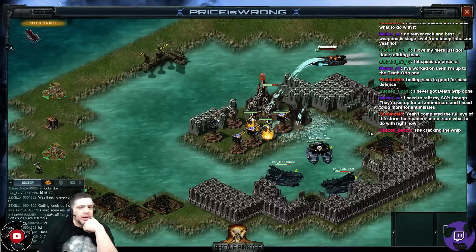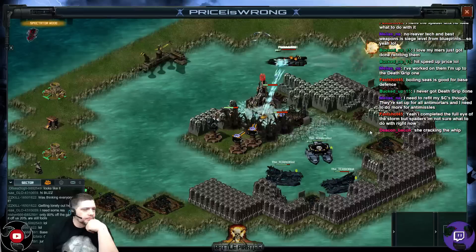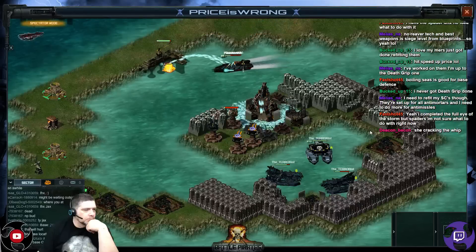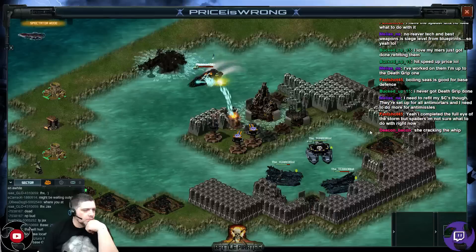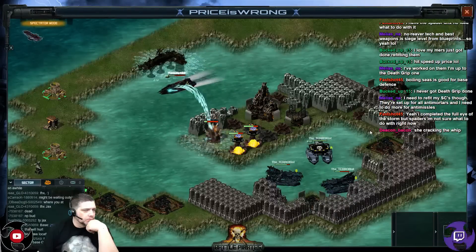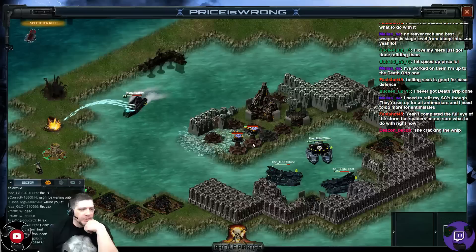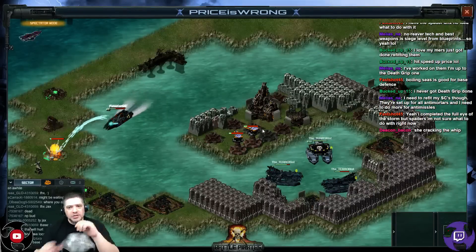Looks like he's got the N's on there — the D-104N. I would have thought that the D-104S would have been better. He's not selecting targets either. These Javelins, if you stay close enough to them, you notice that they won't fire them. You don't have to be incredibly close either, because their minimum range is so far out there.